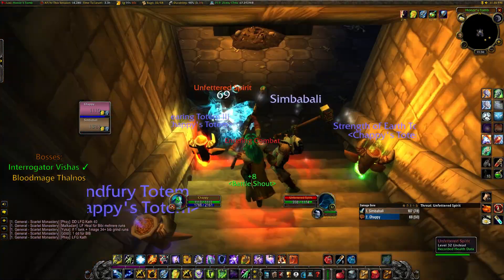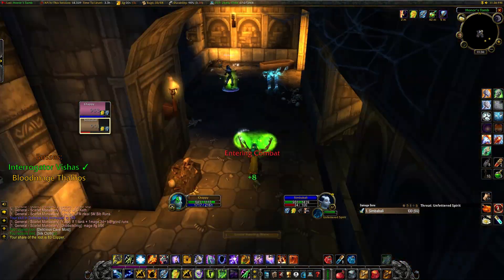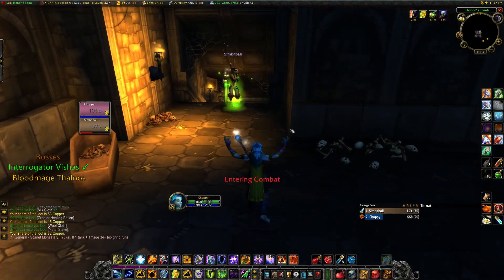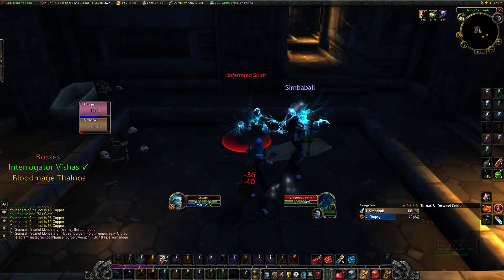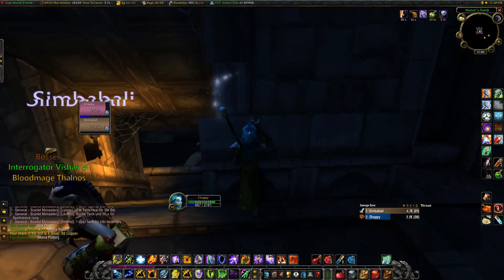So let's continue in the crypt to Bloodmage Talnos, the end boss of this very short dungeon. This crypt has one patrol that respawns even quicker than the other mobs, so you have to be quick or you will risk adding the respawned patrol at the boss fight. Other than that, there are no difficult pulls in here as long as you are careful.